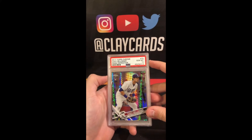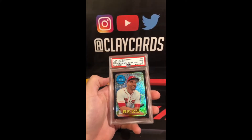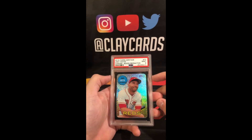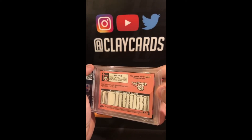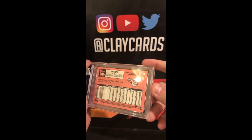Bellinger 2017 Prism 10. A Joey Votto 2018 Heritage Black Chrome Refractor 9, out of 69.